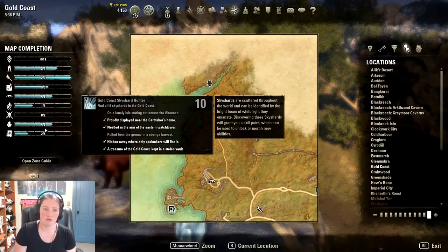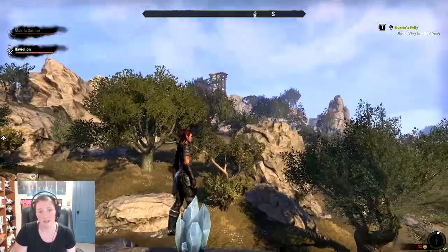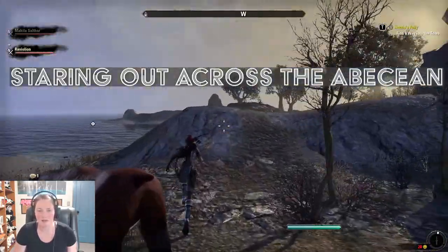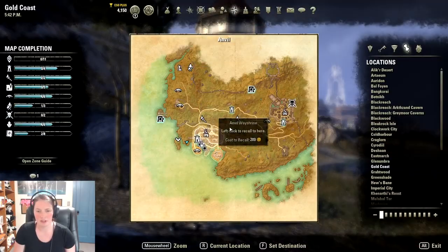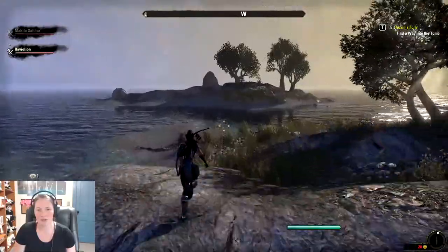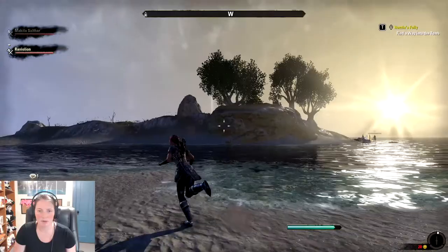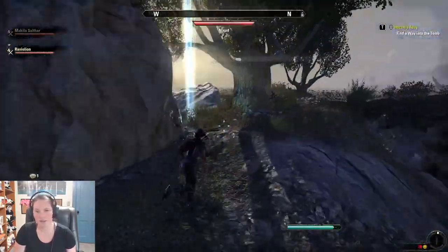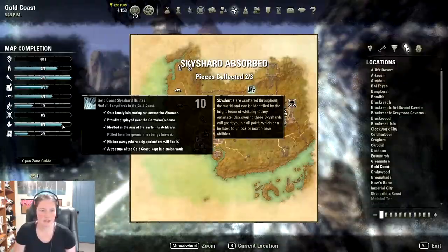The next one we're looking for is 'on a lonely isle, staring out across the Abecean,' and I'm really hoping we can actually find that one. This one is over here on this isle. I took down to Anvil and went off to the right of the way shrine. Barely come over to the edge and you should start to see it pop up right there. Grab it.